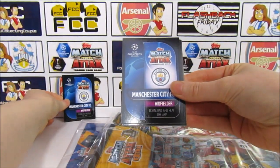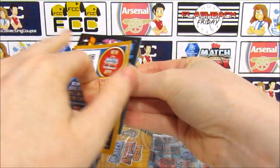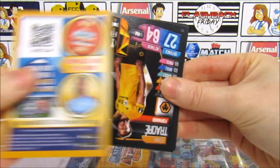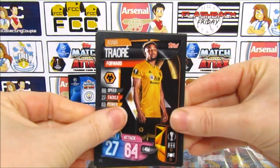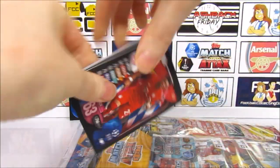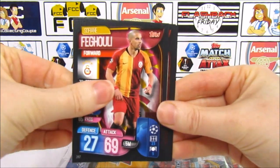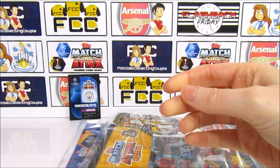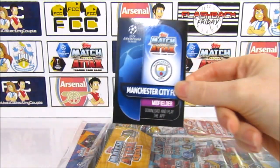Here's the final code for the normal multipack — that should get you a Sterling limited edition on the app. Then we have Traoré, Fàbregas, Alaba, Hummels, Fàbregas, Chris Smalling, and a Fernandinho. No blue, so no Hundred Clubs for this multipack. I'm saying bronze — I'm going silver.